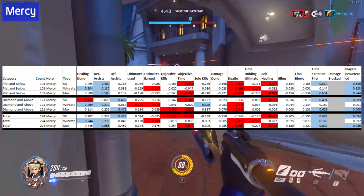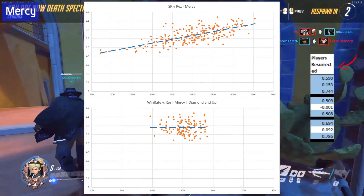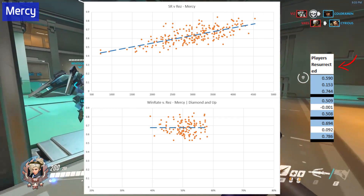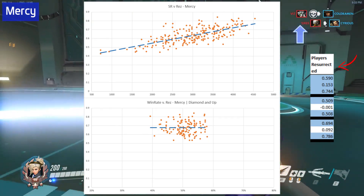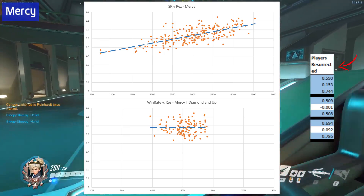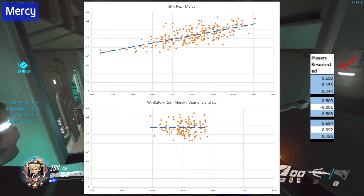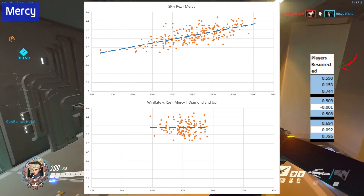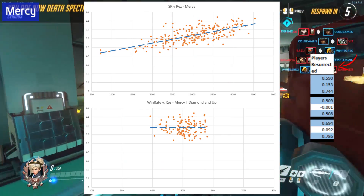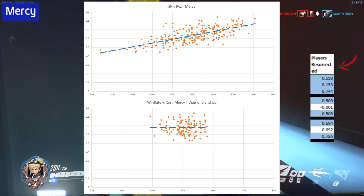Let's pull up some graphs and see what the correlations mean in an actual scatterplot. First up, SR versus res. The top graph shows SR while the bottom shows win rate versus res, focused on diamond and up players. In the top graph, you can see a clear change from lower ranks to upper ranks — at lower ranks, an average of 0.5 reses per minute, while at upper ranks you're getting to 0.75, almost 0.8 per minute. Comparing that to the bottom graph, you see practically a straight line when comparing win rates versus res, so it doesn't seem to have much correlation at all.